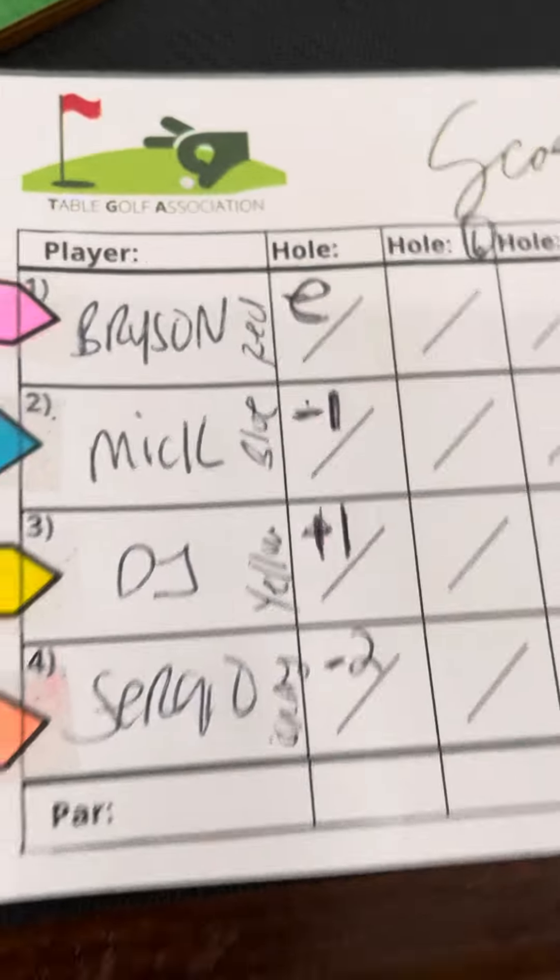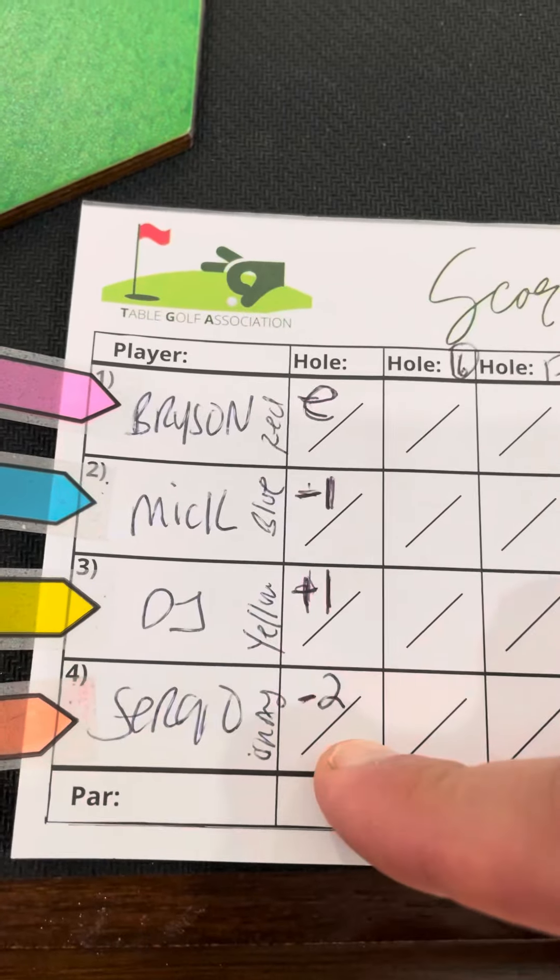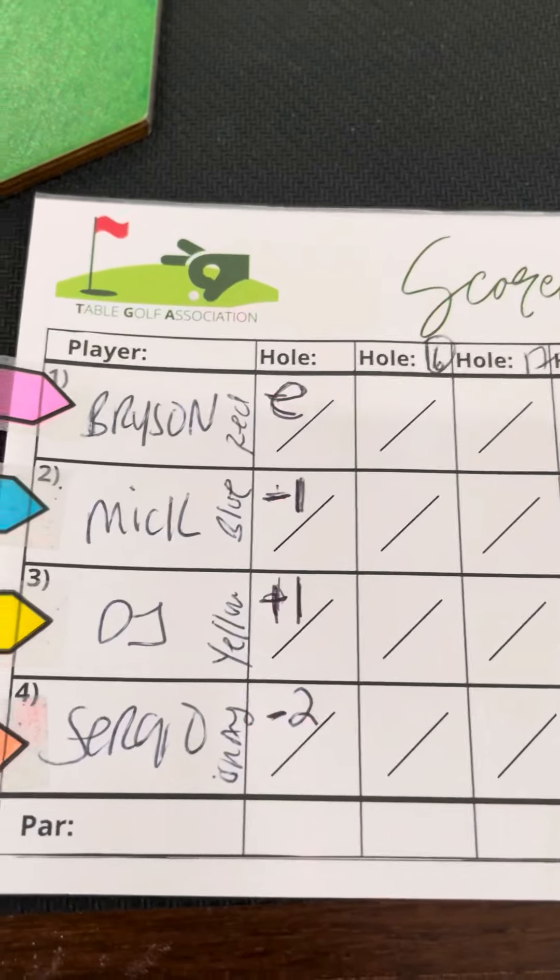We're also going to play with some starting scores. Bryson is at even, Mick at one under, DJ at one over, and Sergio at two under — just because he has my last name.